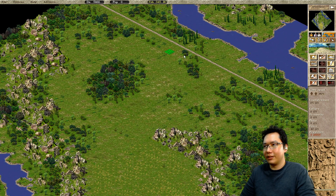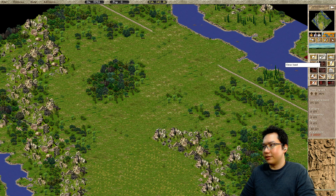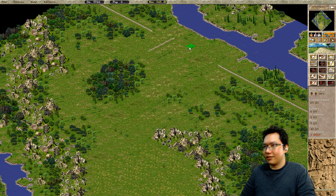What we're going to do is convert this area over here to some industry working area. And then we just need the beginnings of our forced walker loop.